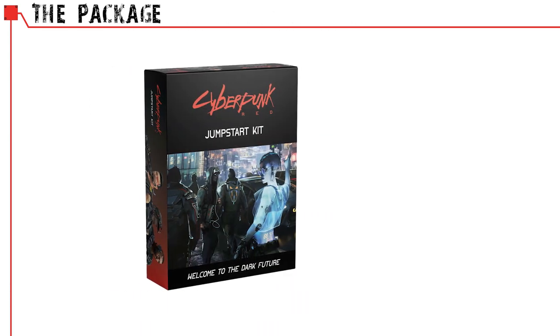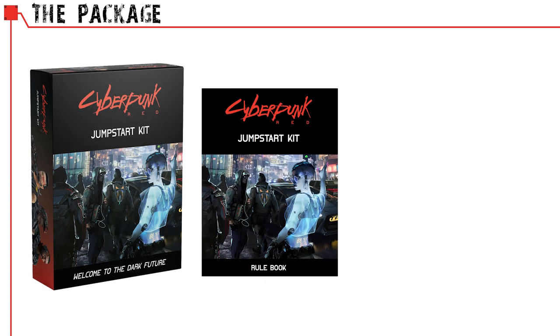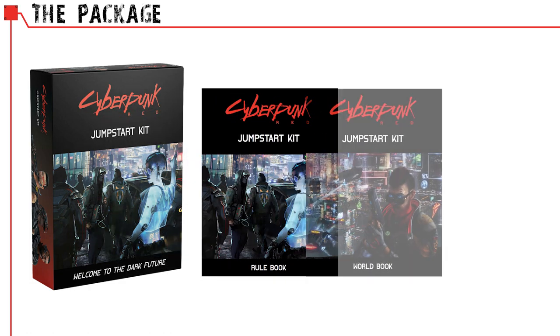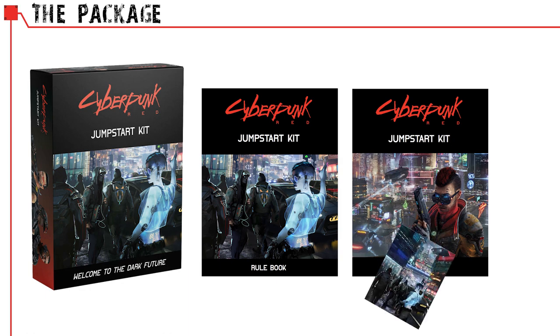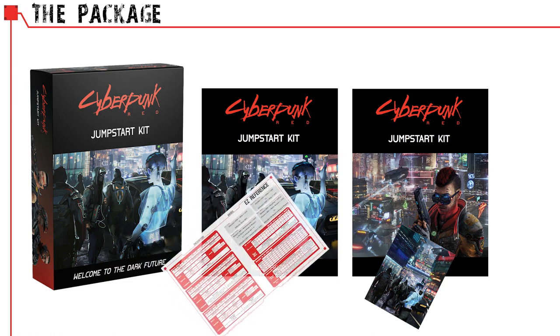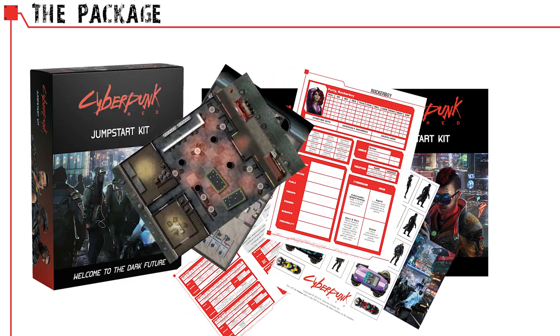The jumpstart kit itself comes as a few separate products: a 45-page rulebook that offers an overview of the refreshed rules for the RPG, a 53-page setting book that includes a primer on the history in the Cyberpunk setting, as well as a fleshed out one-shot adventure and some adventure seeds, a 4-page rules reference cheat sheet, printouts for standees, pre-gen character sheets, and some map elements.